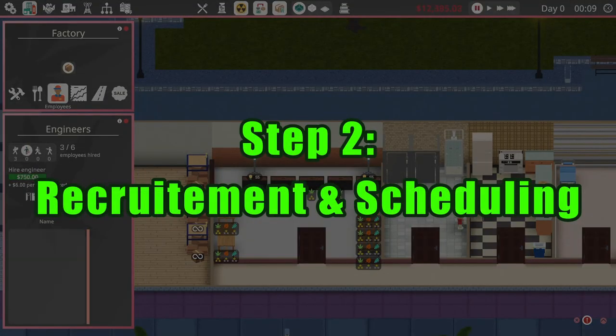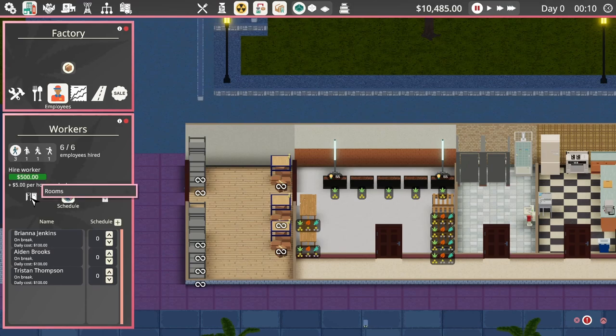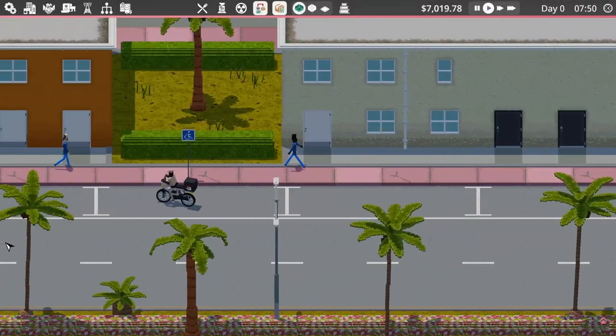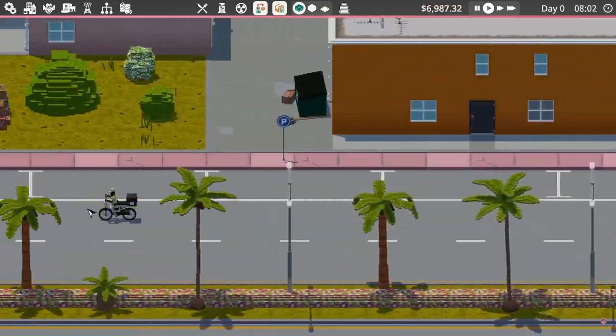Step two is hiring a balanced staff and setting up schedules. Since we have purchased an extra plot we have six slots available for employees. I usually recommend setting three workers, one engineer, one cleaner and one guard. However, before you hire everyone make sure to wait for the first delivery — so hire only two workers first, set out a first delivery, and once that happens a special event is going to trigger.